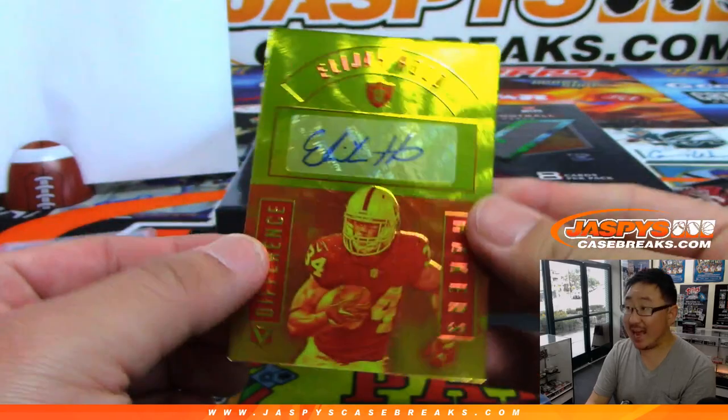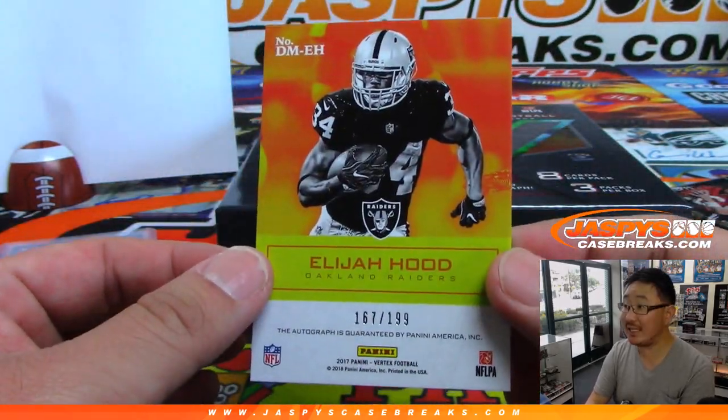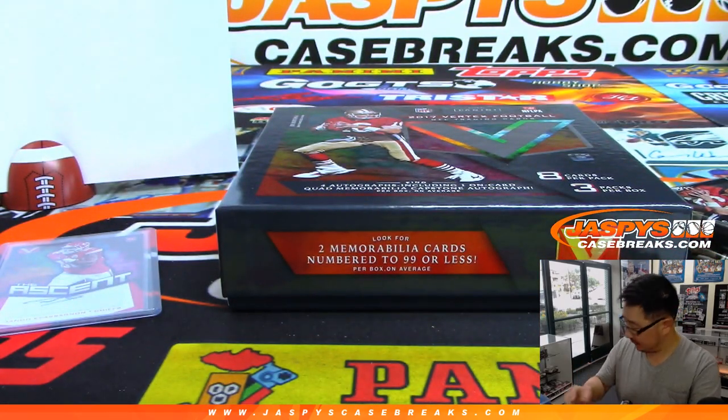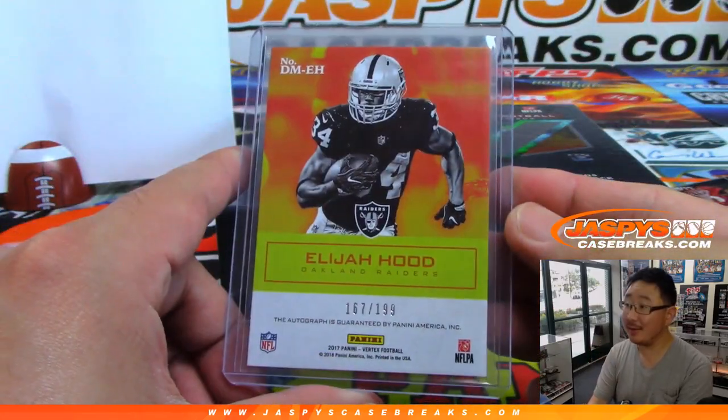Next auto is Elijah Hood — Difference Maker autograph for my Raiders. 167 out of 199. That goes to David Zee in number seven. I don't know how much of a difference Elijah Hood made to my Raiders last year, but there he is.